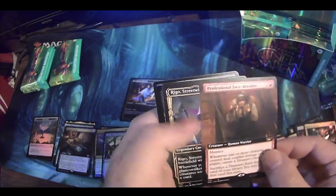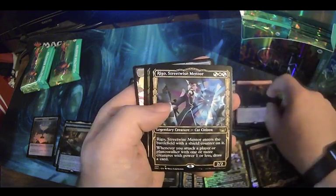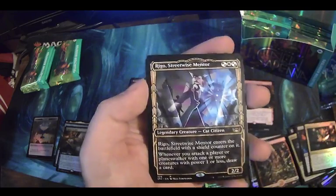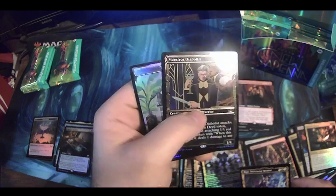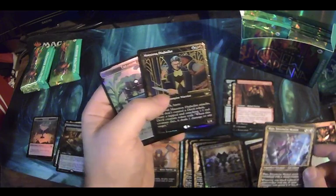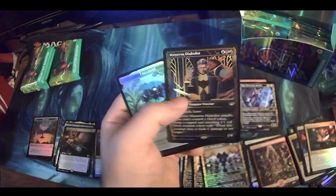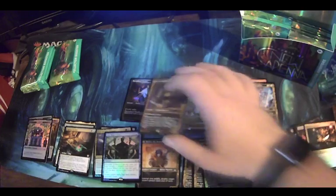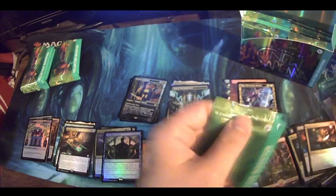It's a commander card. Alright — Professional Facebreaker, that one's actually neat, that could probably go in my mono red deck. Riggle the Streetwise Mentor — okay yeah, I've seen this card floating around, it's pretty good. And hey — gilded foil Maestros Diabolist. I wonder how many gilded foils you're supposed to be able to get per box. I'm sure other people on YouTube already know the exact clumps and sheet printing thing, but I've just never found all of that information that valuable. But maybe that's why I'm not in the big league.